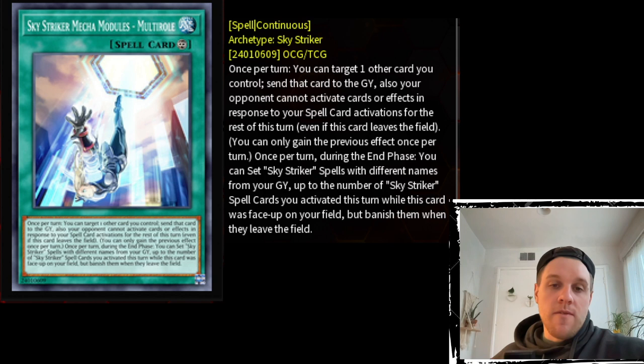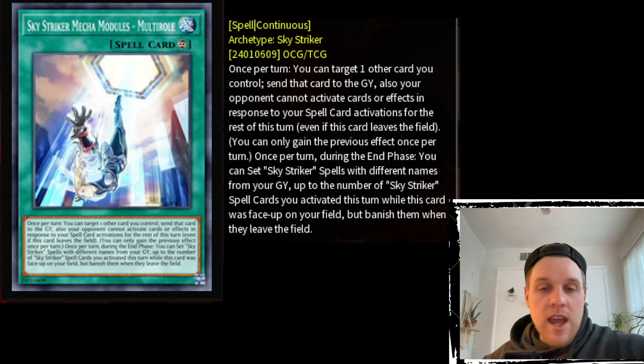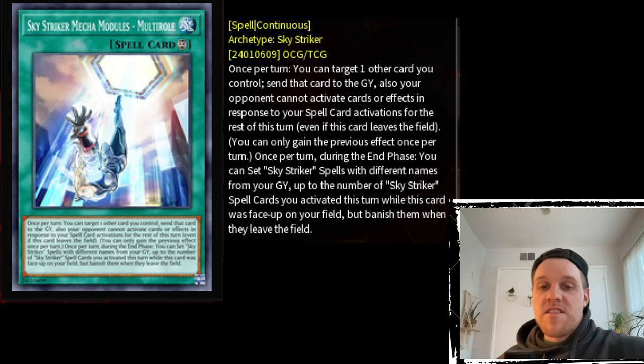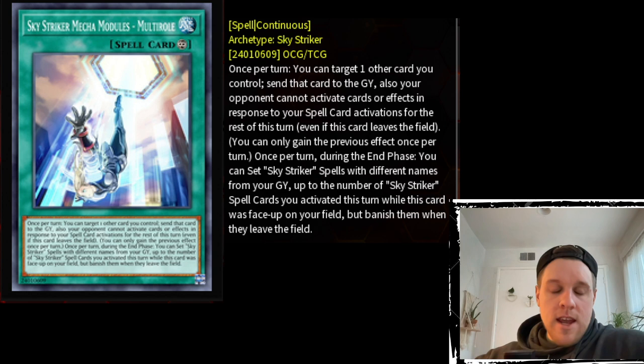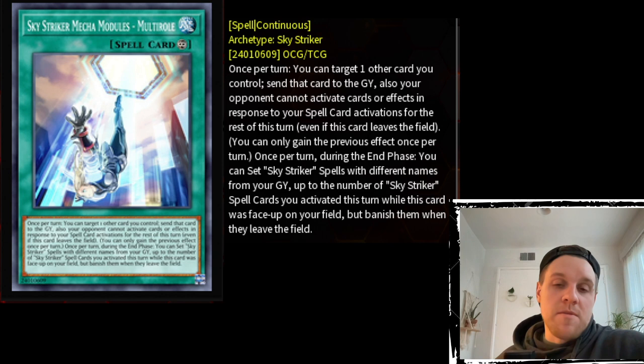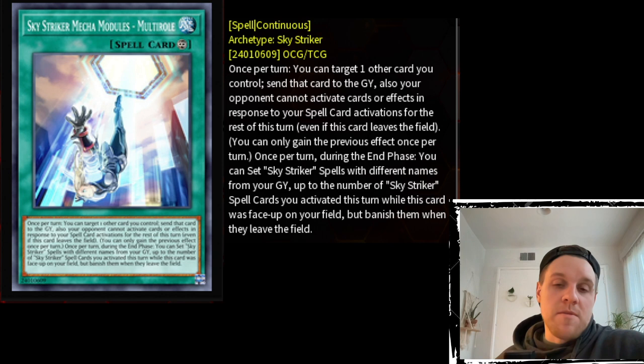For example, say I have Widow Anchor in my graveyard and Multi-Role face-up. If I activate Engage to search something, in the end phase I can set the Widow Anchor even if I didn't use it this turn — so you can recycle all of your Striker spells and get double use on all of them, just not in the same turn. It's excellent for card advantage, but that card advantage comes at a delay of one turn. You get to use all your spells normally, and then on the next turn you can use them again. That's a little bit slow, and that is going to come into play when deciding how many Multi-Role to play.